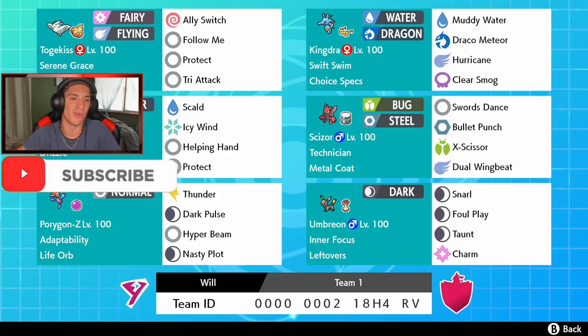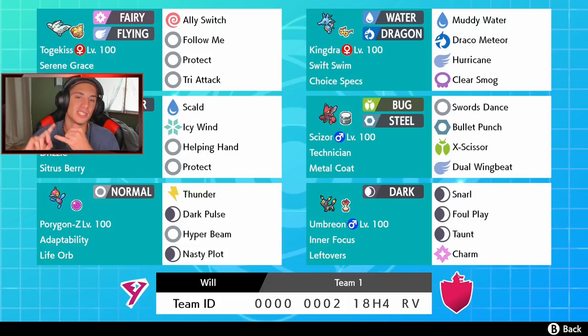Rocking out on the scene, we got Togekiss to get us started — Ally Switch Togekiss with Iapapa Berry, Serene Grace, Follow Me, Protect, and Tri Attack. Cool little moveset, a little bit different. It does have Follow Me, which is the main purpose of a Togekiss, so I'll stick with it.